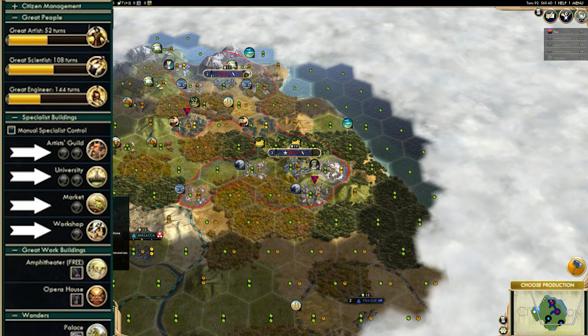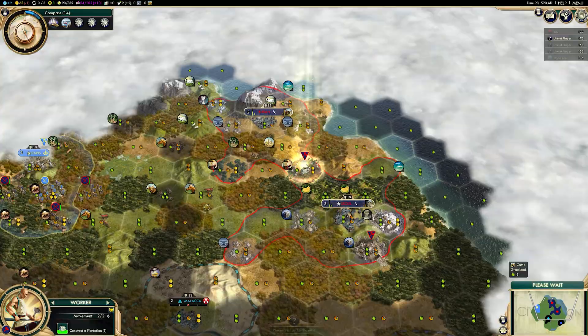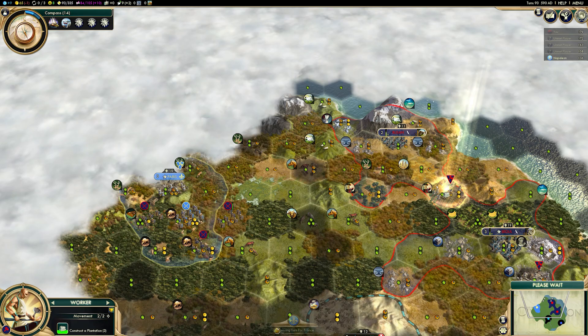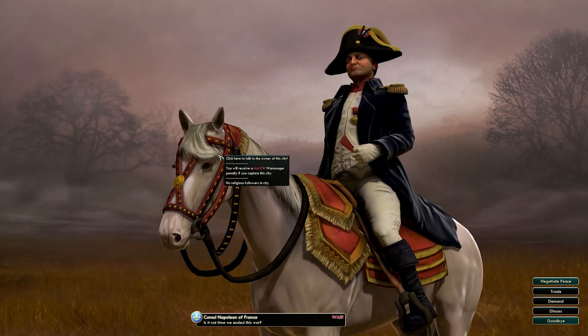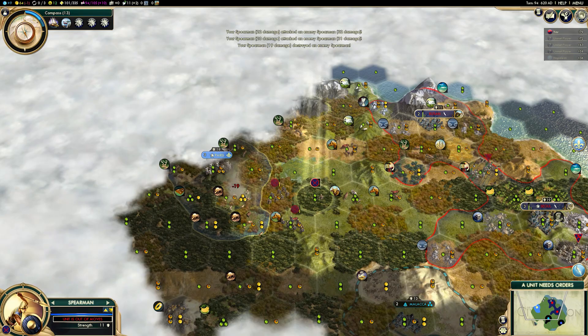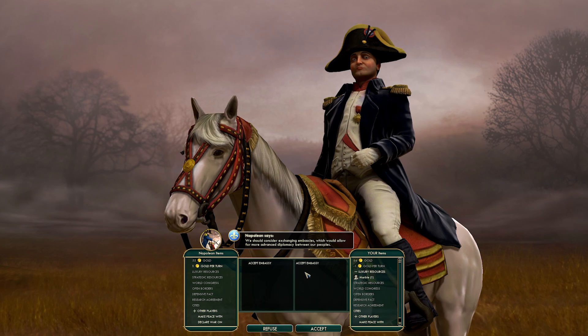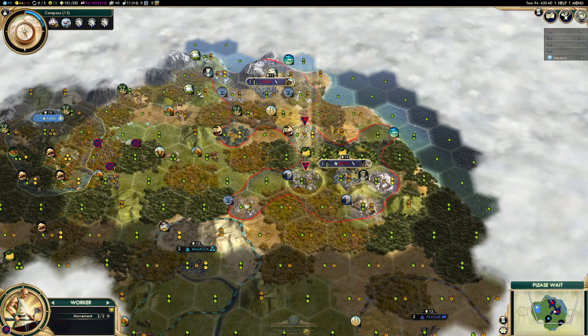All of your specialists — and this is important — regardless of whether they're housed in a scientific building, i.e. citizens assigned to work your library, or specialists for another building type, let's say citizens working your market as gold specialists, it doesn't matter what building they work in. You'll get plus two science per specialist. Do check out that video if you want to know more.